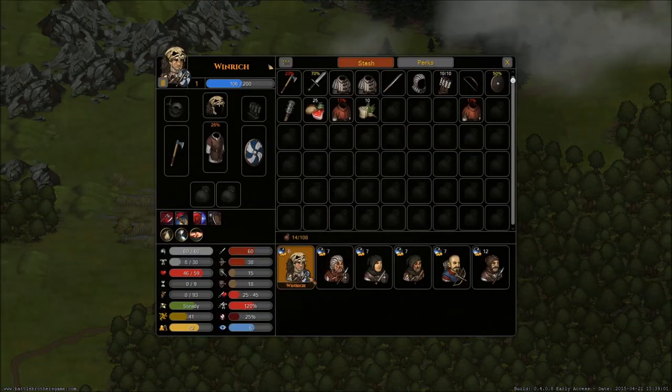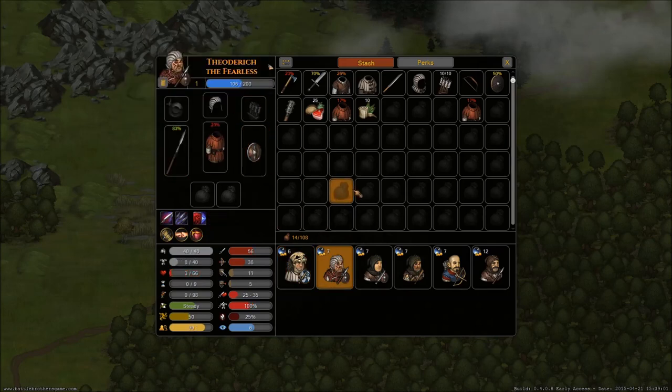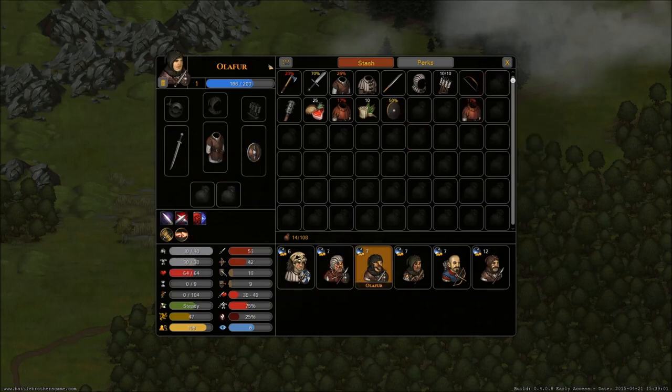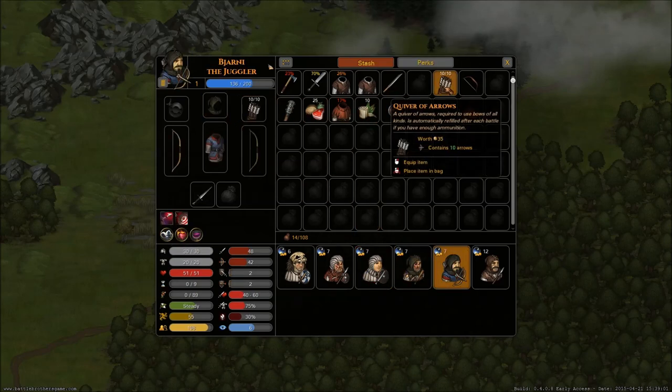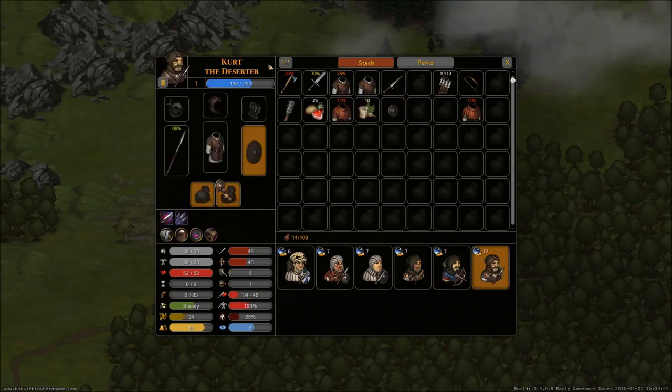We're going to outfit our boys right now. Make sure we have everything we can have on them. The Gambison's going to go on you. You're already set with everything that I want you to have, except a shield. But I'm not going to put the shield on you — I'm going to put the shield on Oliver. I kind of looked at what was available, so I kind of have an idea of what's going on right now. We're going to put the hat on him. We're going to put the buckler up on Kurt.